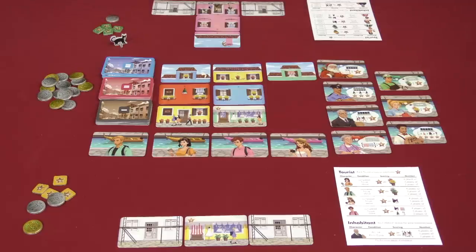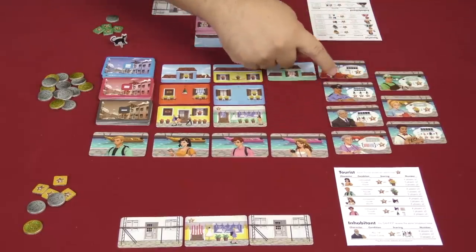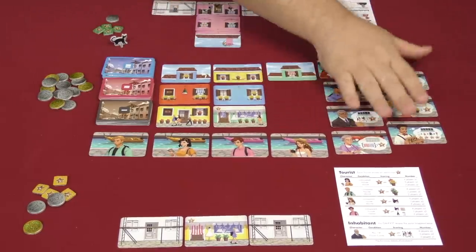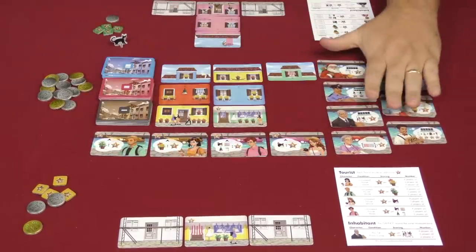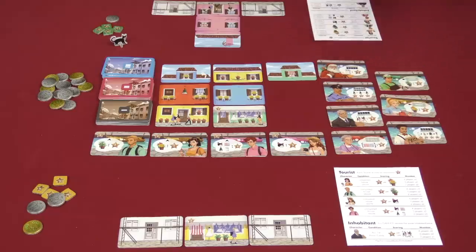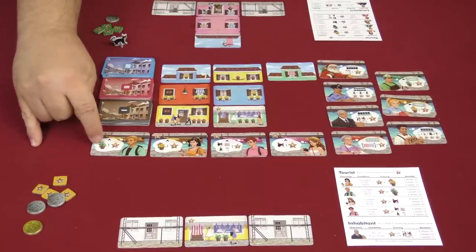This card I don't want to play yet — I can't afford it, plus I'm not sure I even want to use it — so it stays in my hand. Once I have completed a building in my neighborhood, it's going to be visited by either a character — a citizen, somebody who lives in the town — or a tourist. The tourists and inhabitants are the ones that help you score more points for the buildings you're placing throughout the course of the game.